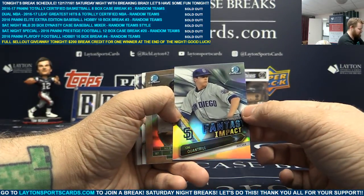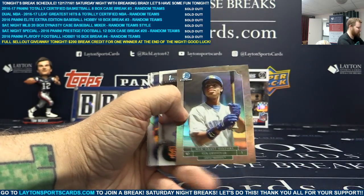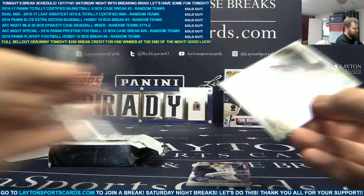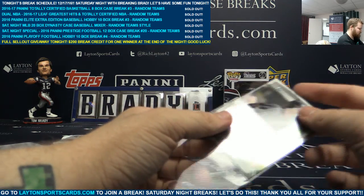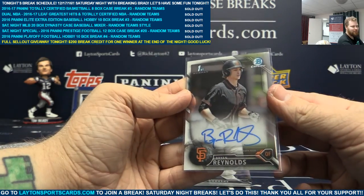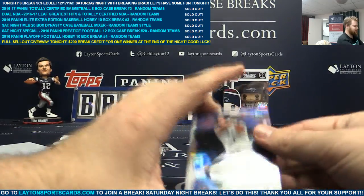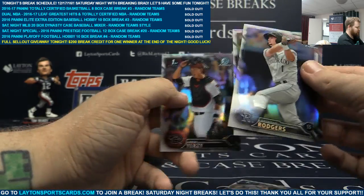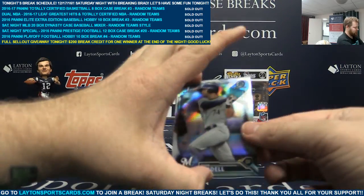Cal Quantrill. Fantasy Impact. Draft History Griffey Jr. And a base chrome auto of Brian Reynolds. There you go, that was your last hit. Brendan Rodgers refractor. Andy Yerzi on the back. And that was a Ryan Cordell.